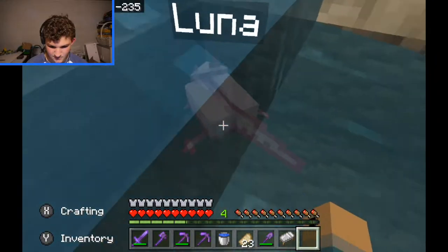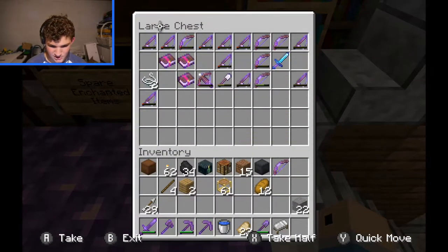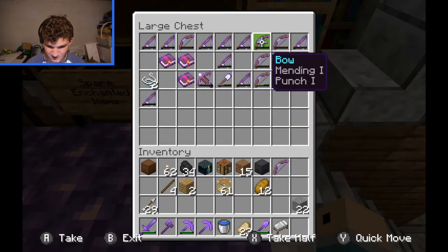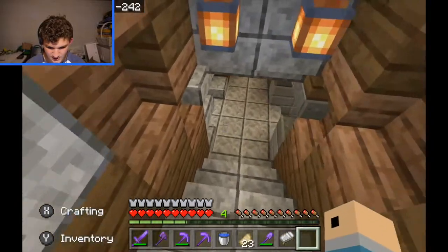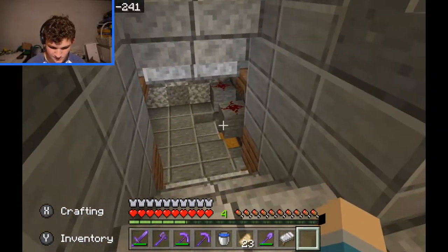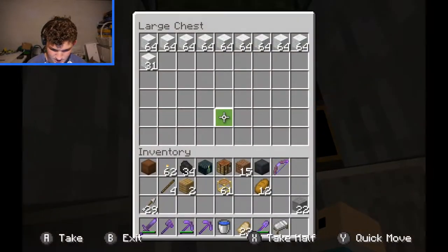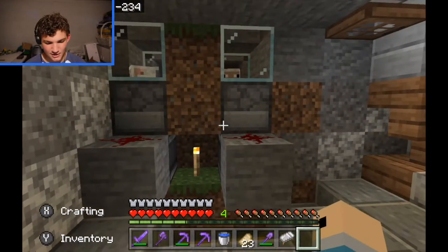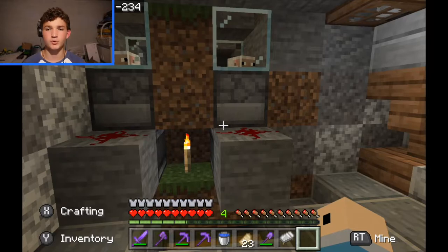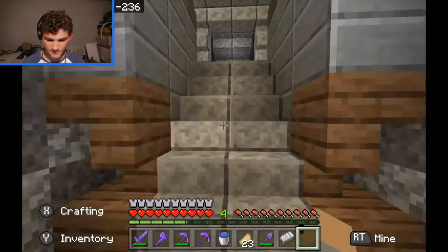Here are all my axolotls. I named some of them — there's Luna, there's Snowy, there's Brownie. Here's spare enchanted items, some pretty good ones. Then we come down here where I have an automatic wool farm, and as you can see I've gathered a lot of wool. This was actually the second room I built, I think.